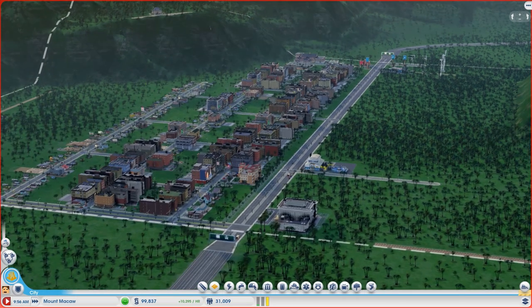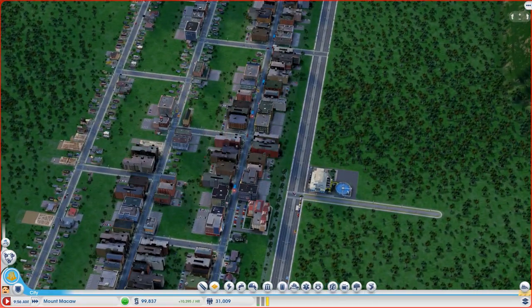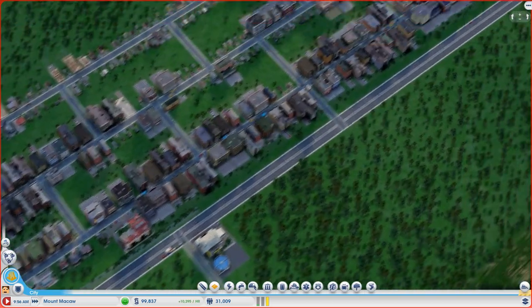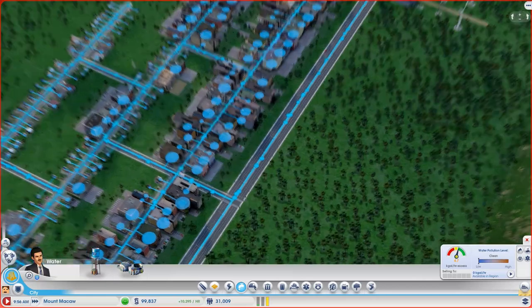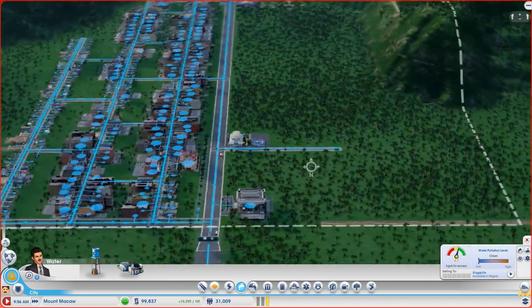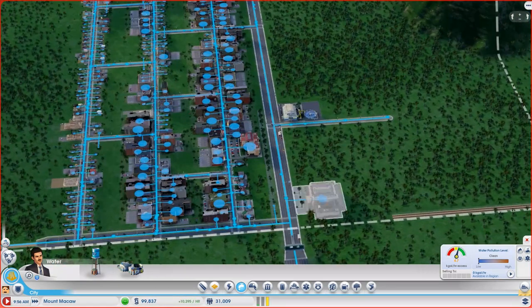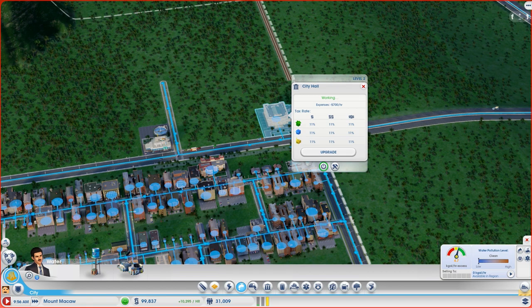Hello everyone and welcome to episode 2 of SimCity. If you remember when we left off in the last episode, we had a lot of problems with water, which is kind of under control now. I'd like to get more water capacity since we'll have more people living here soon. I did go ahead and get some cash between episodes so we could actually do stuff this episode.